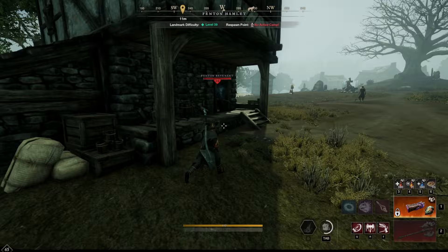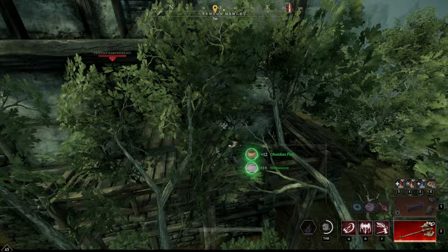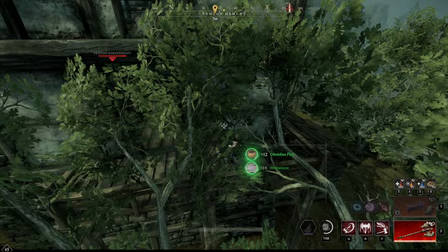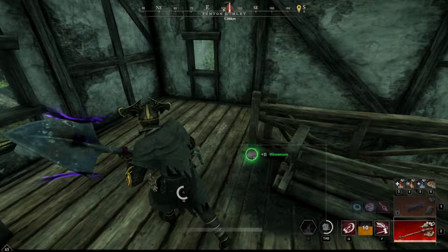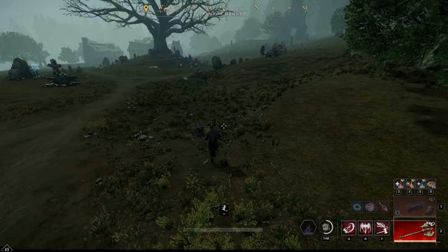With this route, just like with my sugar run, you can run this once an hour and alternate between those two runs depending on how you want to do it. Even though I've ran this route multiple times, I still can't remember exactly which house has which loot, so I usually go into each house to check. In the Fenton Hamlet area, most of the houses will have loot — there's maybe only two or three that don't, or some that might only have loot on one level, so I just double check each one to be safe.